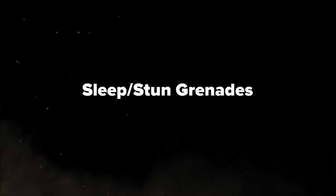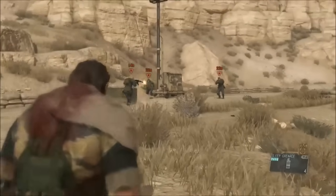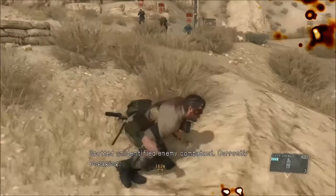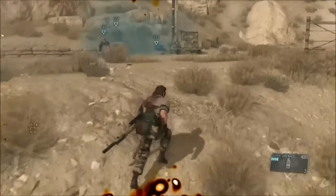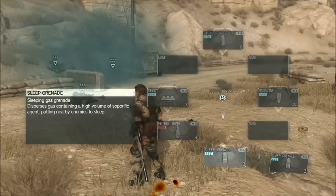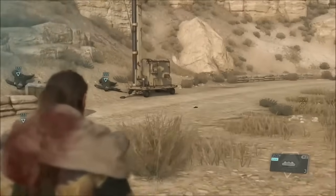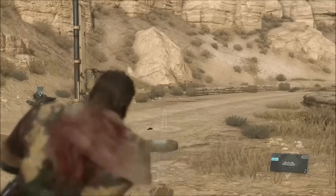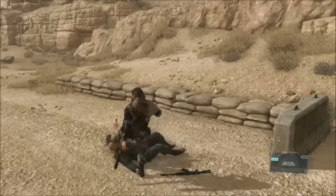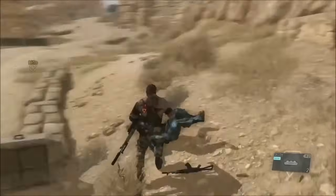Sleep and stun grenades. We went over stun effects before, but have you ever tried using sleep grenades or stun grenades? Sleep grenades emit a cloud of gas that, if enemies are nearby, puts them immediately to sleep. As long as the cloud is there, it will also affect Snake. When thrown, it only takes a few seconds for the gas to come out and knock out the enemies. The sleep duration from this is not quite as long as tranquilizer darts. Stun grenades actually emit a sound, so they will alert nearby enemies, and the stun radius requires the enemy to be pretty close.